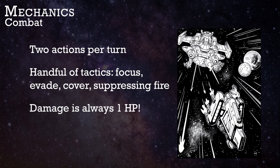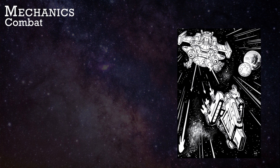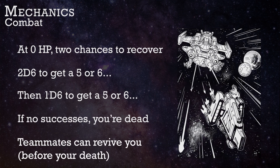The GM can also adopt the optional rule of basing damage on the type of weapon used, wherein damage dealt or received can be up to 4 points of damage in 1 hit. When you're down to 0 HP, you get 2D6 to recover, and then on your next turn 1D6, after which you are truly dead. Teammates can revive you at any point here.